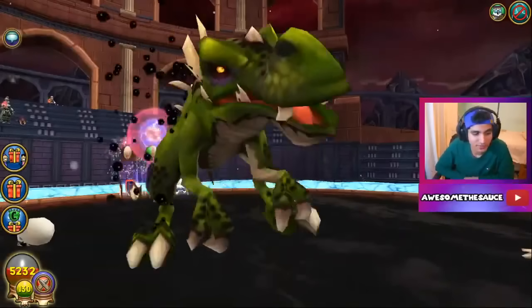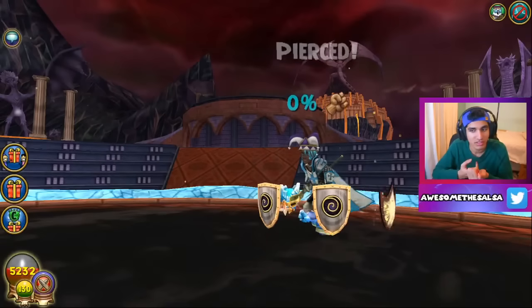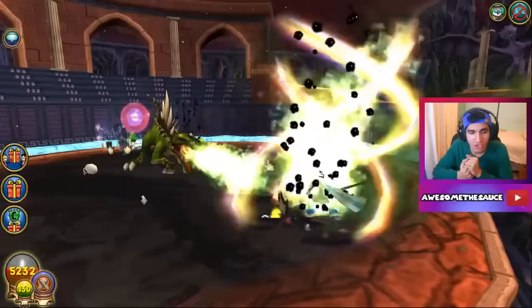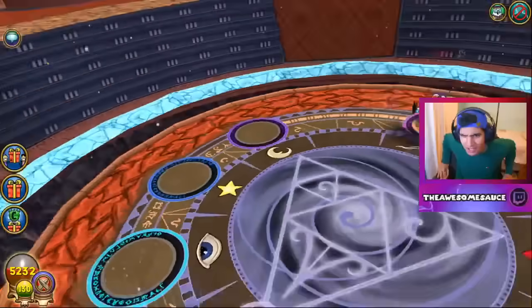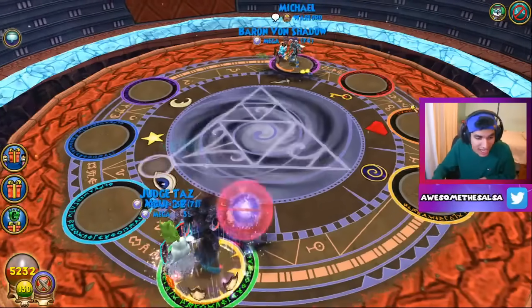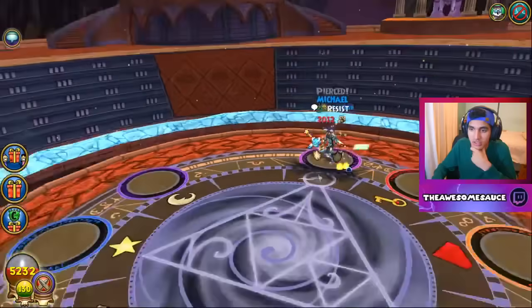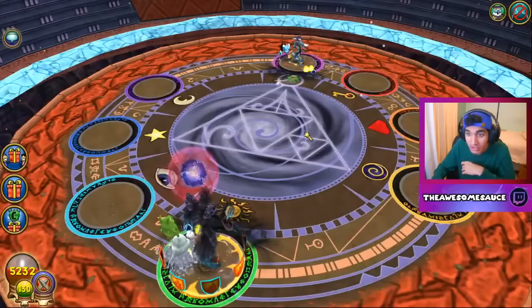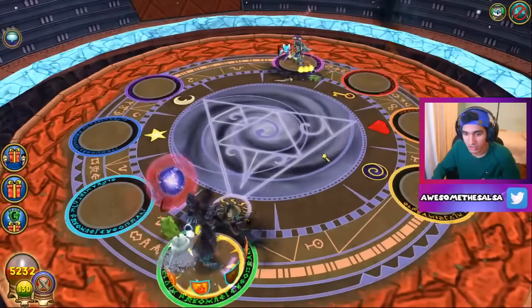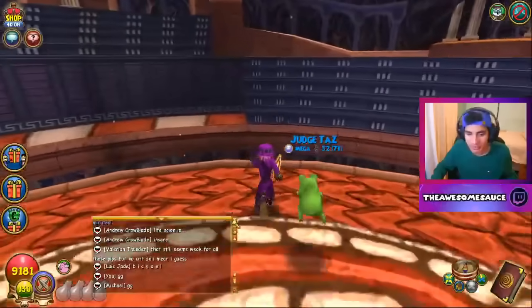Look at this — it's quadruple bladed, it's gonna do a lot. Even with those shields it pierces through almost all of it. The second hit's gonna do a lot too — I'll take that 1,900. That Life playstyle was big brain — it works with a tank Life setup, it works. I gotta figure out a way to kill him though. Oh, he ran out of cards — GG my boy, he has a small deck! That was a really good play.